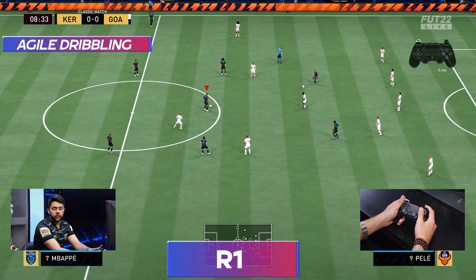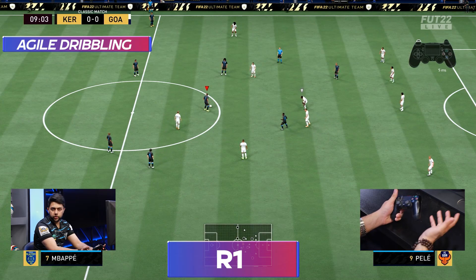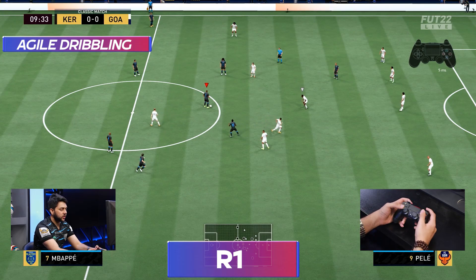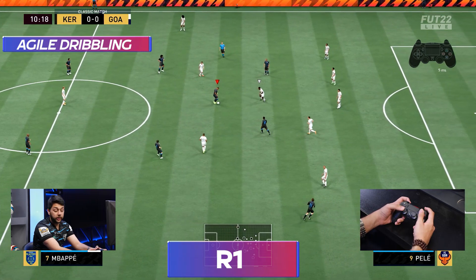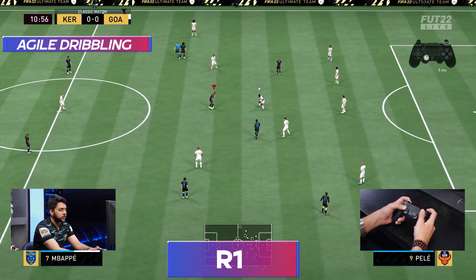The next step is agile dribbling. This is one of the most basic things that a lot of people might not use. Today I'm going to show you how it's done. As you can see with Mbappe, his dribbling starts very well. If you dribble with just the normal left stick it will dribble like this, but if you dribble with R1 — which is the agile dribbling button — you can see how fast it moves.